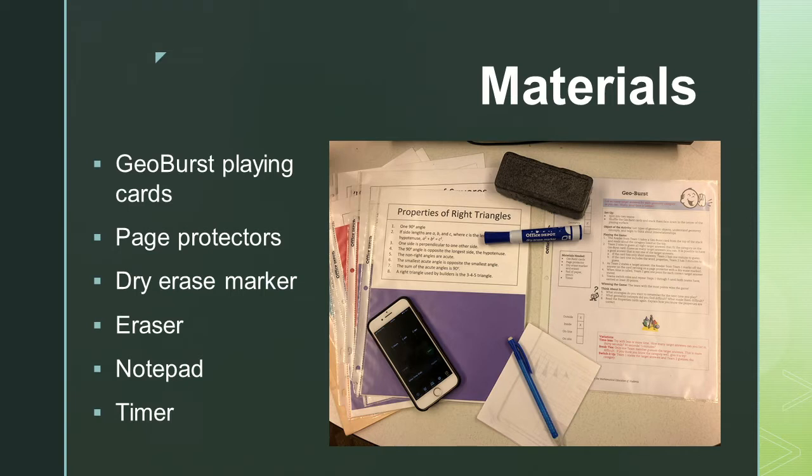To set up this game, place each Geo Burst card in its own page protector. Shuffle the cards, then place the cards face down in the center of the playing surface.